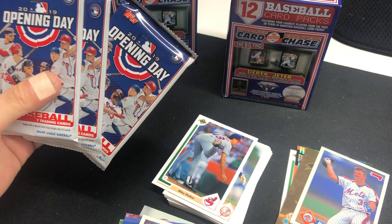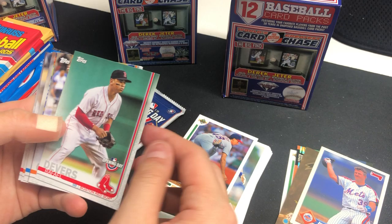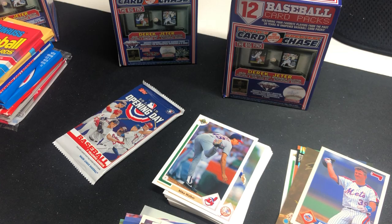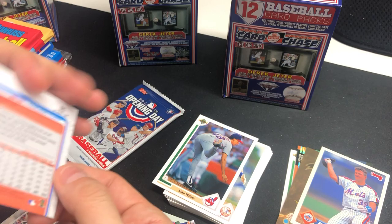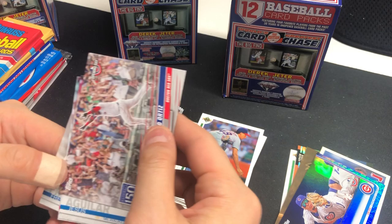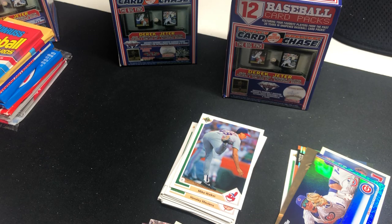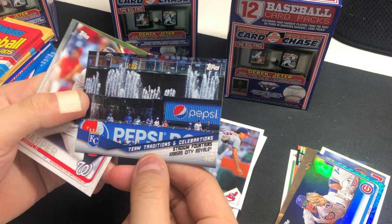Now let's go to the more familiar packs — 2019 Opening Day. I've never actually opened any of these before — they're still selling them at Target and Walmart. We got Mitch Haniger, Rafael Devers, Brandon Crawford, New York Mets team card, Whit Merrifield, Phil Robinson, Jose Berrios, Albert Almora. And we got a Javier Baez blue parallel — not numbered but pretty cool. David Ortiz — nice looking card. Jesus Aguilar, Kyle Gibson, Freddie Freeman. Second pack: Derek Rodriguez, Carlos Rodon, Yadier Molina, Bryce Harper, Yusei Kikuchi, Charlie Blackmon.